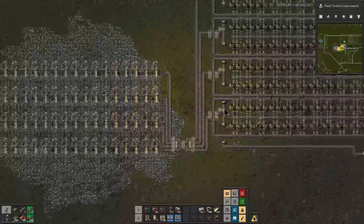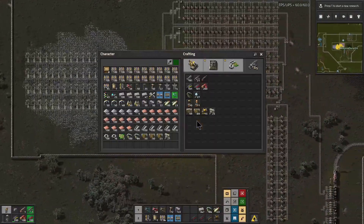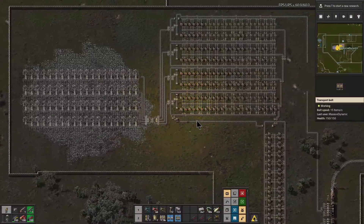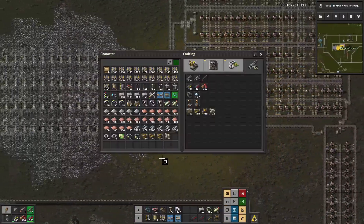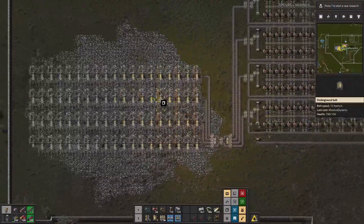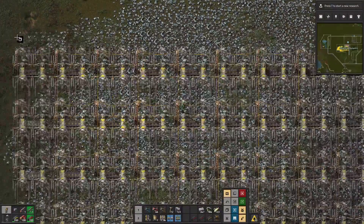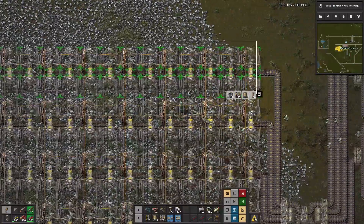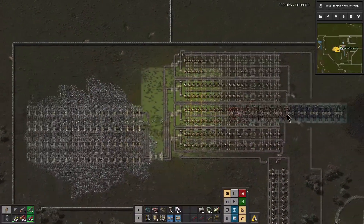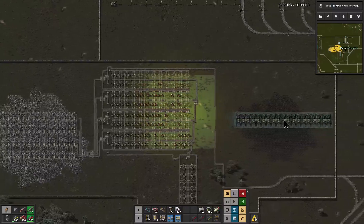As we get power poles in and all these other miscellaneous things, let's grab a copy of this blueprint here. I think we need about one row of these mining machines — that could be plenty for the coal here. We are going to export coal here.